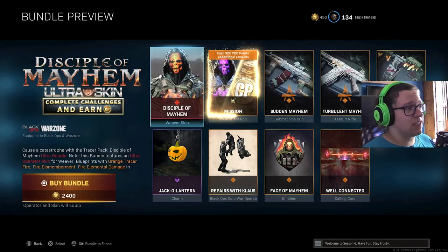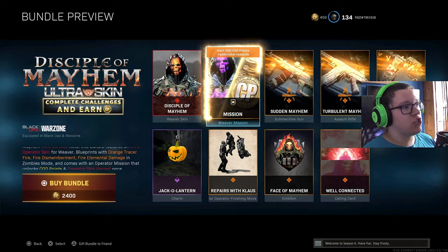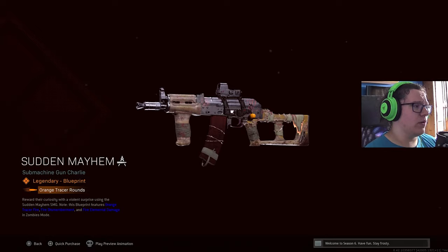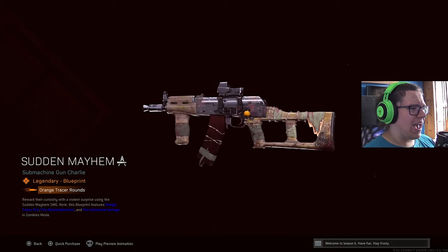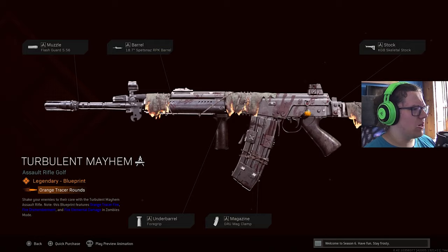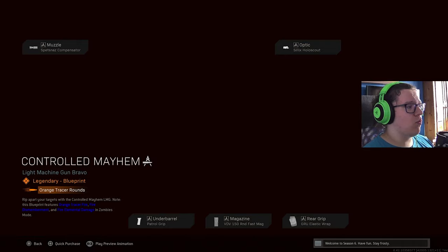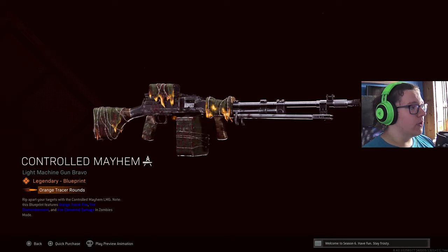You also get 300 COD points, additional challenges, and 3 blueprints for weapons — 3 blueprints with tracers and fire elemental damage, which is also very good for Forsaken. It is an AK-74U, it isn't reactive, looks okay-ish, nothing too crazy. You also get an assault rifle which is the Pharah, I think, and this one looks better. And then lastly the last bundle weapon is the RPD, which also looks pretty cool, definitely better in Cold War — we will check it out.